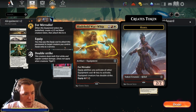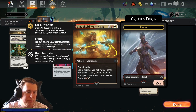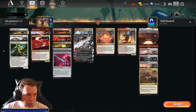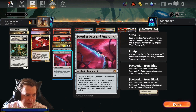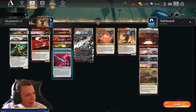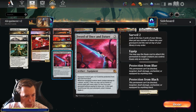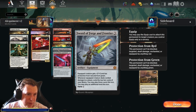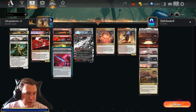Bladehold War Whip is a 3-cost For Mirrodin equipment. Equip abilities cost one less to activate. Equipped creature has double strike, equip five. Bringing in a body that has 2/2 double strike effectively — then hopefully we can target it with Kemba's Outfitter — this is one of our main targets, giving our creatures double strike for one mana. We're running one Sword of Forge and Frontier — protection from red and green — and one Sword of Once and Future — protection from blue and black. Between them we're covering all colors of protection apart from white. These are for extra card advantage in the form of equipment. Note that if Sword of Forge and Frontier is on a creature, you can't equip any red equipment onto that creature because of protection from red.